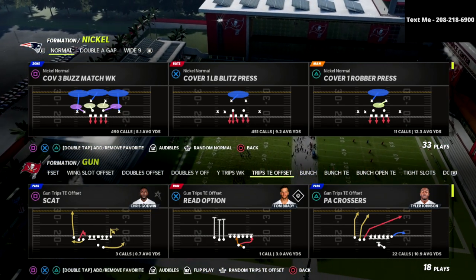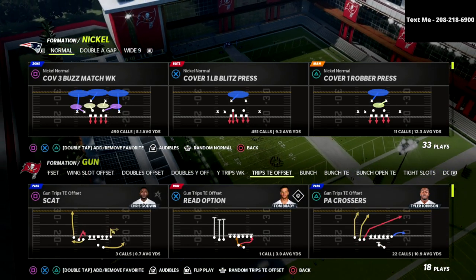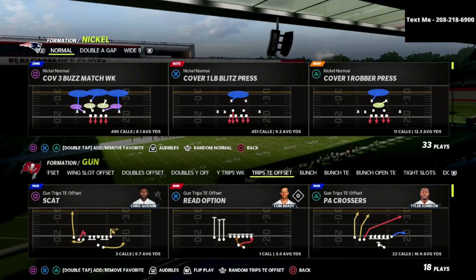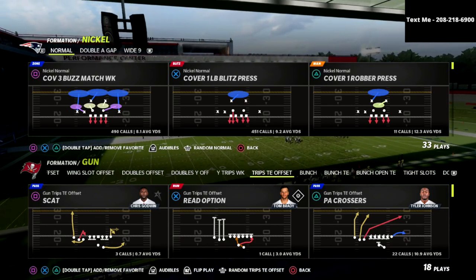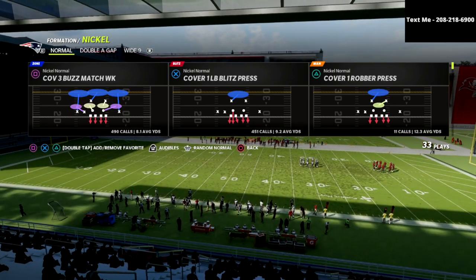You can join the Patreon for just $10 and I have to tell you, this nickel normal defense is absolutely insane. I'm really excited to break down a concept that you can utilize to really put trips tight end in a body bag — it's a very effective defense. Let's just jump right in.